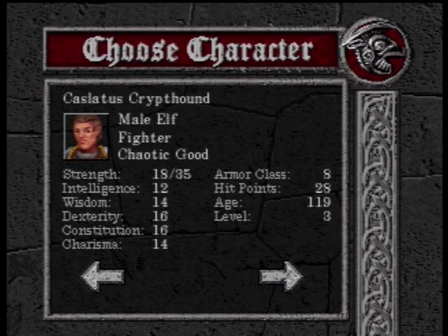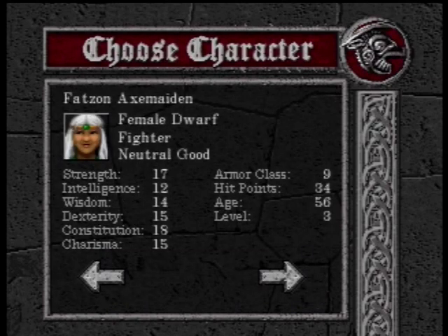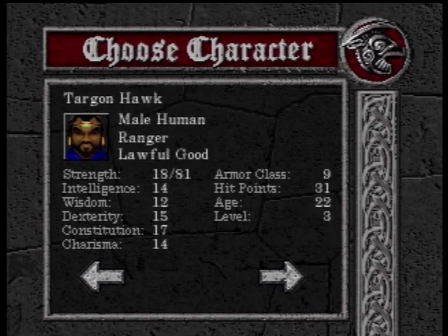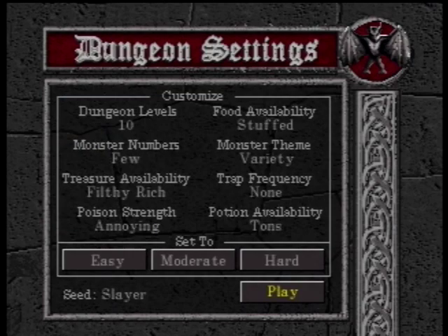How about this guy? Male elf fighter, chaotic good. Strength 18/35, intelligence... Looks good for his age. Let's go with him. I'm just playing this for demonstration purposes. It doesn't show you what your stats are — it doesn't stick. B is back. Wait, you went back. Shadow Taint Factor — it doesn't even go back to your actual selection, that's kind of weird. Where was my character? There it is — Casletus Crypt Hound. Yeah, their UI — they're still learning the basics.